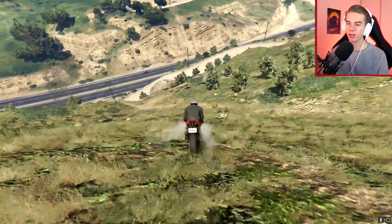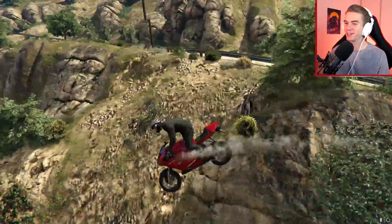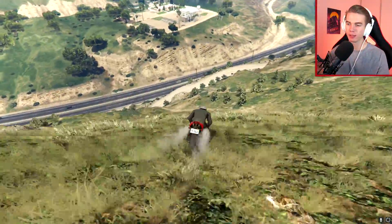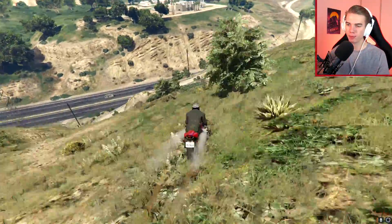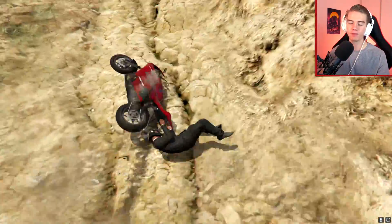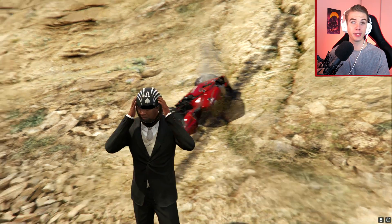We just fell off. Let's try that again. There's Michael — he's just chilling on his Fagio over there still. Second attempt didn't work either. Let's try this one more time. Just make it across. Right over Michael. We just keep falling off when it's smoking, and now it's dripping gasoline everywhere. I think we need to get a new bike here.